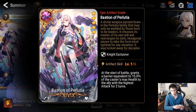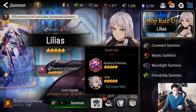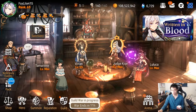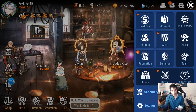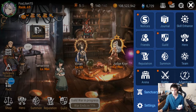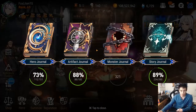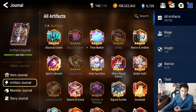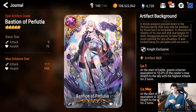At the start of battle, grants a barrier equal to 15% of the caster's max health to the ally with the highest attack for two turns. You can't really judge it from level one — it's like judging a hero at level one. Let me check the artifact journal to see what it's like at max. At max it is 30% — that's actually kind of what I guessed.